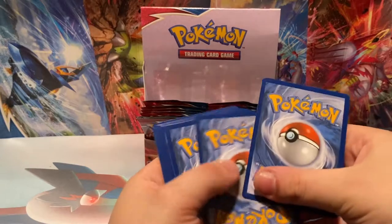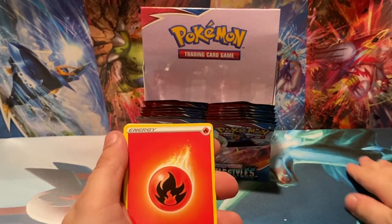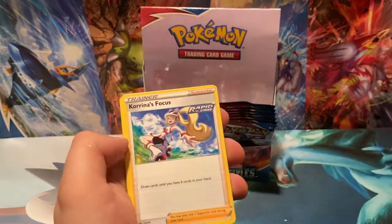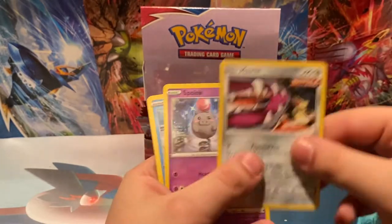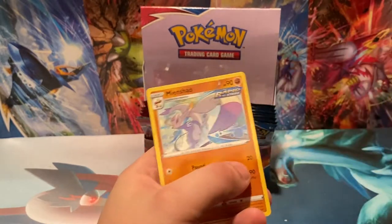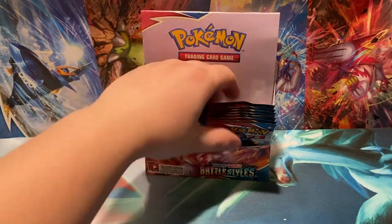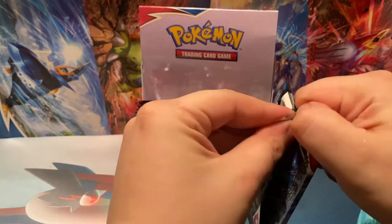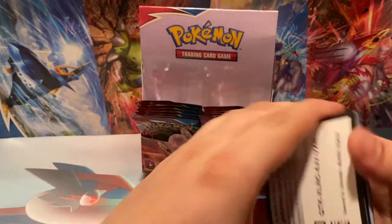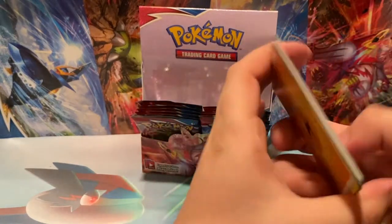Let me know down below what you think about that. We're still not fully done fidgeting with this setup — kind of want a better setup in general, get more space. Cacnea, Mawile, Spoink, Mr. Mime, Scatterbug, Reverse Holo Slowpoke, and a Mienfoo Non-Holo. Now Empoleon — do not let us down, please and thank you. I will be big sad if you do not hold the Empoleon alternate art card, as will everyone watching this pack opening.